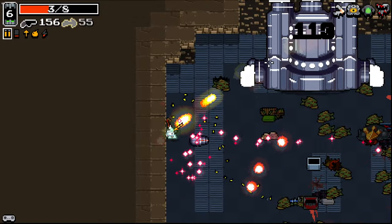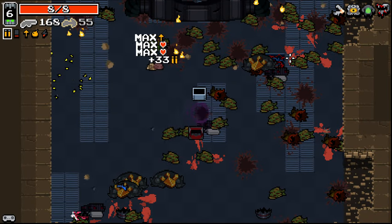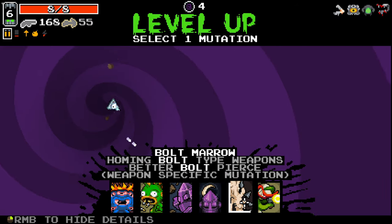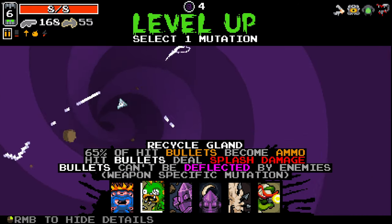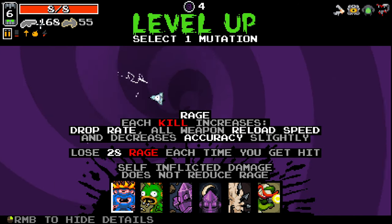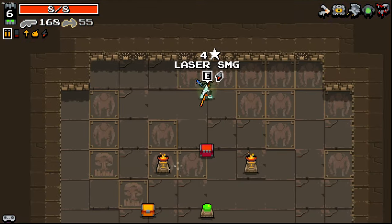I don't really know why I decided to stand there. Anything here that's going to be good for us right now? Bolt Marrow could be really, really nice, especially if we get more bolt weapons, but Recycled Gland also could be good. Splash damage bullets is good stuff. Getting most of our bullet ammo back. I'm gonna go Recycled Gland here.